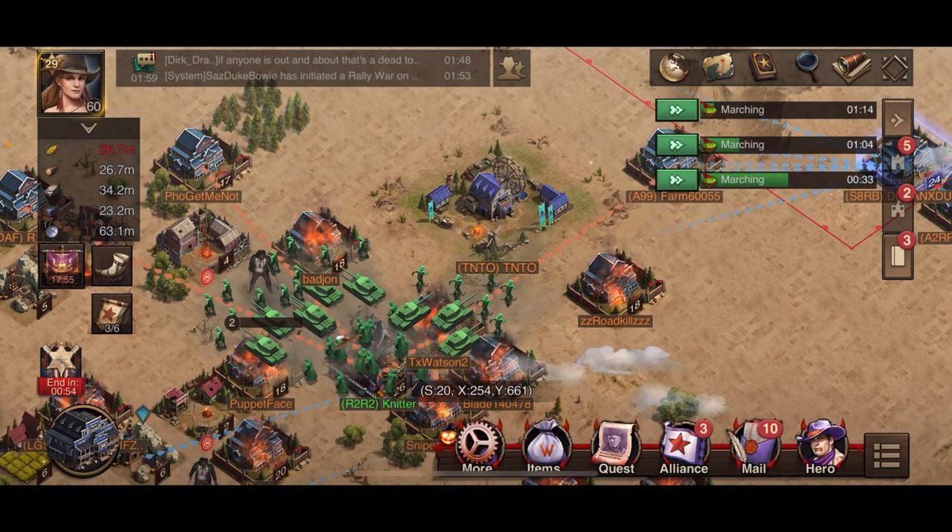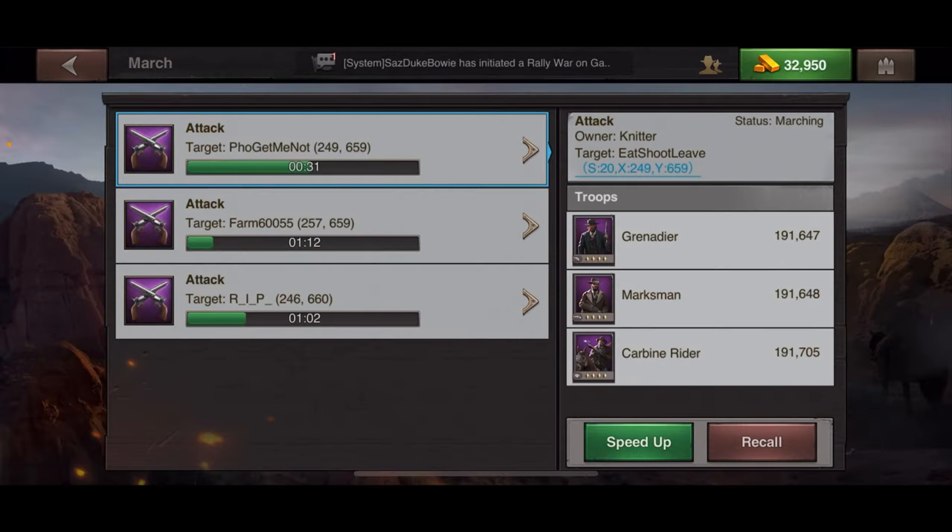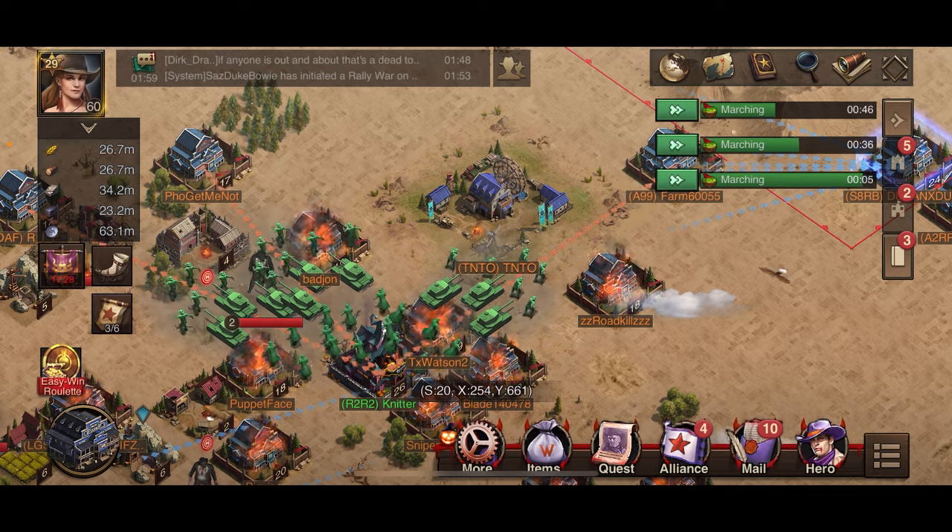Some of these marches have very few troops in them. The last one I just sent — if you click over here — I barely sent 8,000 infantry, 22,000-23,000 range, and about 23,000 cavalry. All of these marches have different compositions, so you just want to see what resources they have.